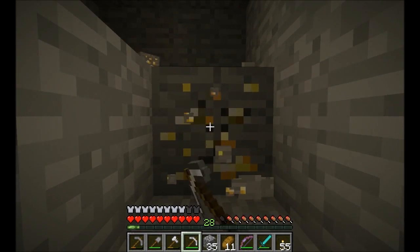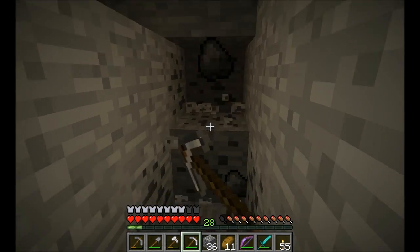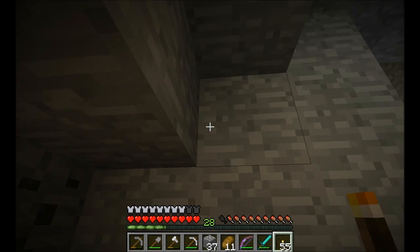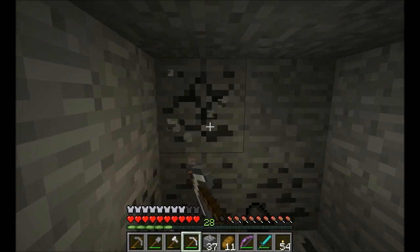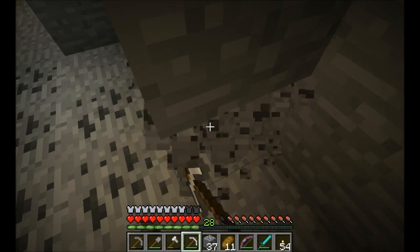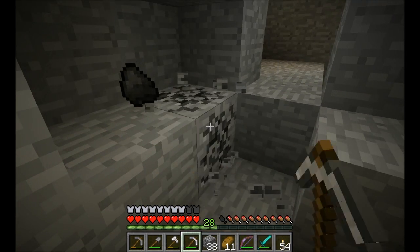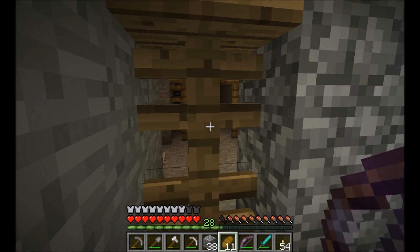The ones in here are called cave spiders — that's right, they are called cave spiders. But the ones out in the open are regular spiders. We did run into one regular spider, but there is a strong chance we're going to be running into some cave spiders pretty soon. Daddy does not like cave spiders the most because they poison you and they're only one block wide. Regular spiders aren't bad — they don't do nearly as much damage and they're a little slower, and they tend not to be as aggressive.